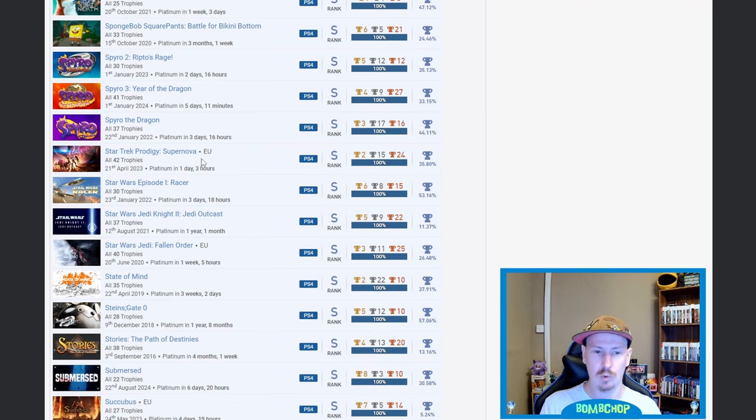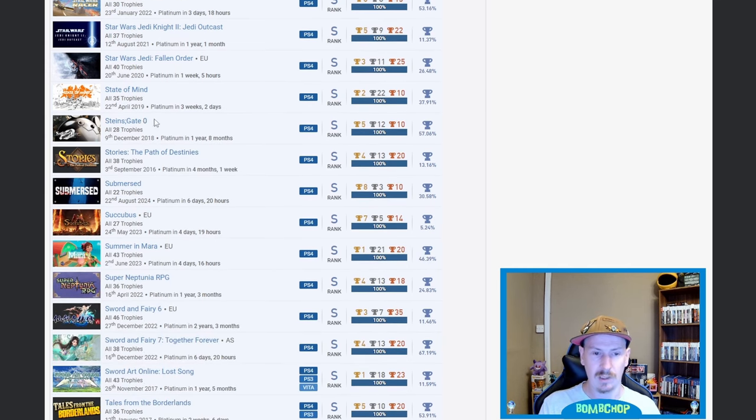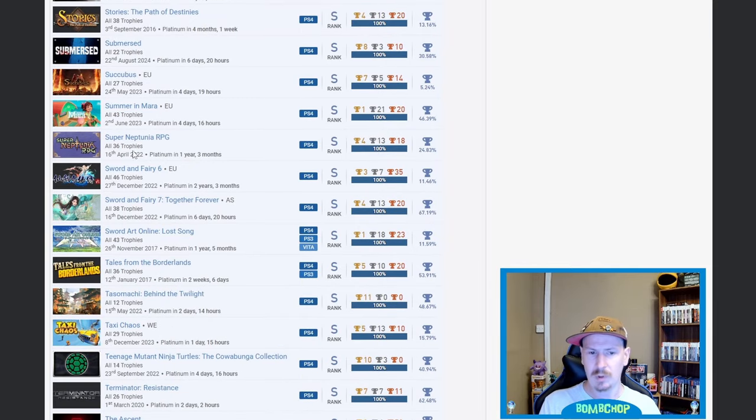Spirit of the North — nice. SpongeBob SquarePants: Battle for Bikini Bottom — nice. Spoiler one, two, and three. Star Wars Episode I Racer, Star Wars Jedi Knight 2, Star Wars Jedi Fallen Order — very nice, very nice, very nice. Steins;Gate — a little bit more anime there. Super Neptunia RPG — I own this, I've played it a couple of times and just couldn't get into it, but maybe now that I'm a platinum hunter I'll check it out in the future.